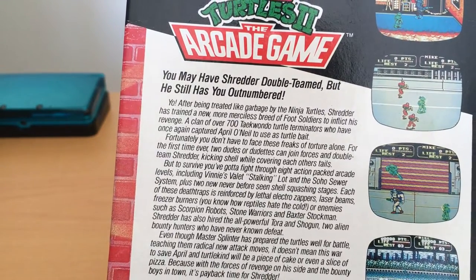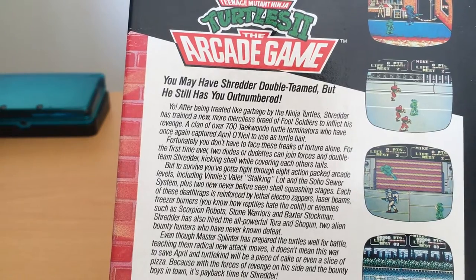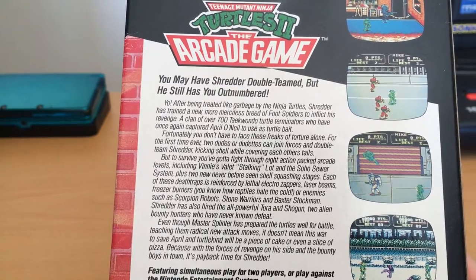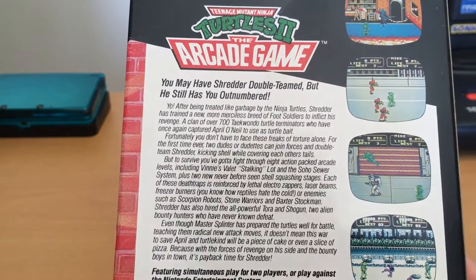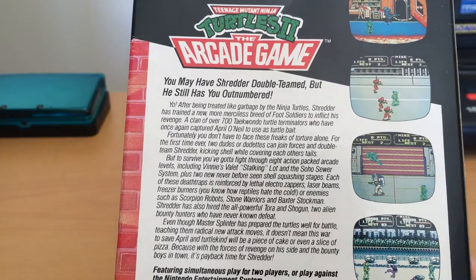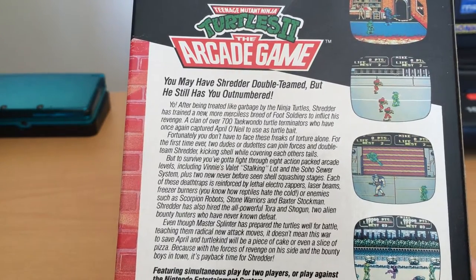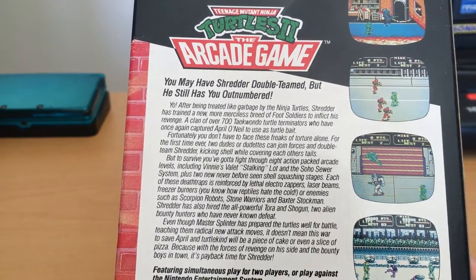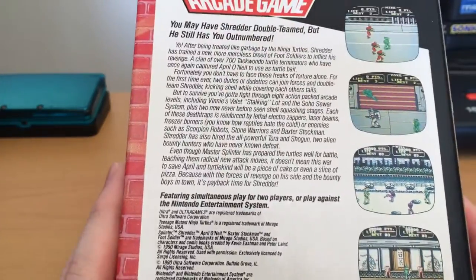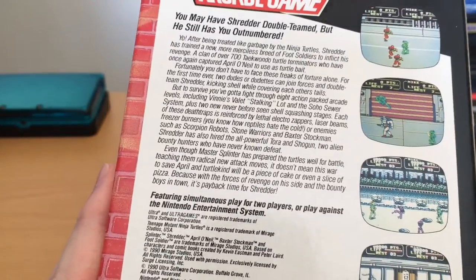The back cover reads: 'After being treated like garbage by the Ninja Turtles, Shredder has trained a new, more merciless breed of foot soldiers to inflict his revenge — a cadre of over 700 Taekwondo Turtle Terminators who have once again captured April O'Neil to use as turtle bait.' For the first time, two players can join forces to double-team Shredder. You've got to fight through eight action-packed arcade levels, plus two never-before-seen shell-squashing stages — those were exclusive to the NES game and are honestly some of the most visually interesting stages, including the snow level and the Japanese fortress level.